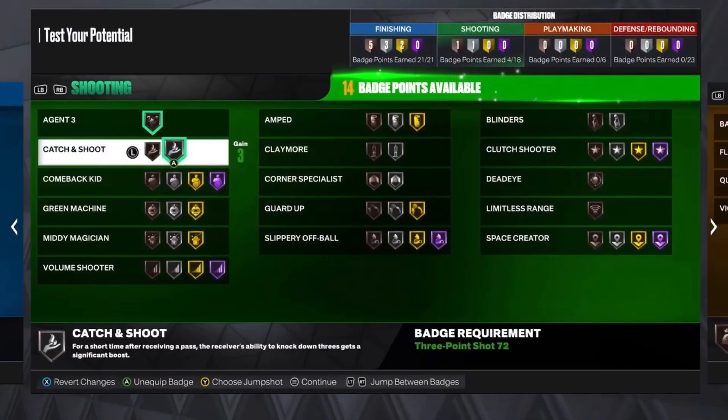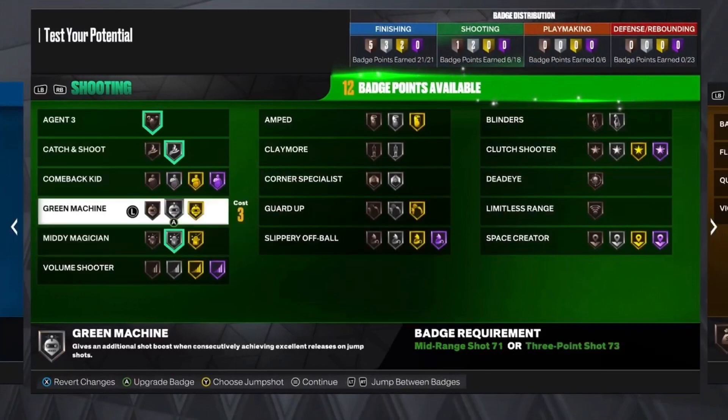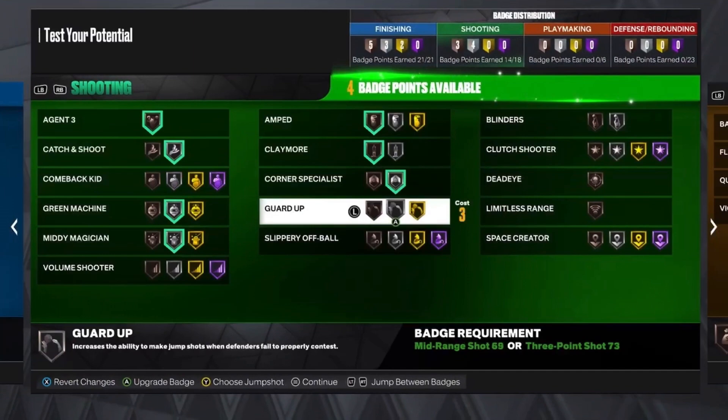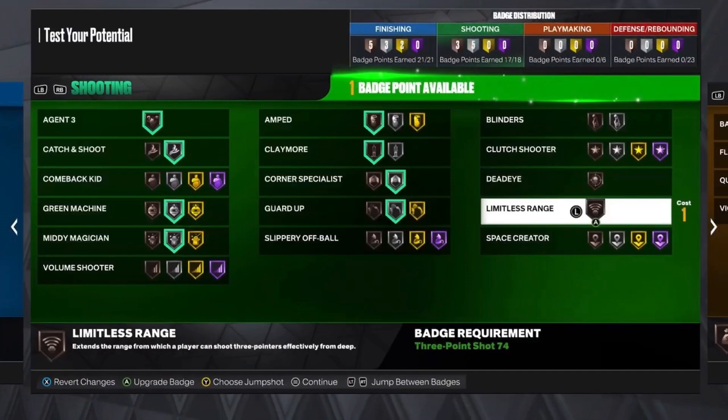For the shooting badges, you want to put Catch and Shoot on Silver, Agent 3 on Bronze, Mini Magician on Silver, Green Machine on Silver, Corner Specialist on Silver, Claymore on Bronze, Amped on Bronze, Guard Up, and then Deadeye.